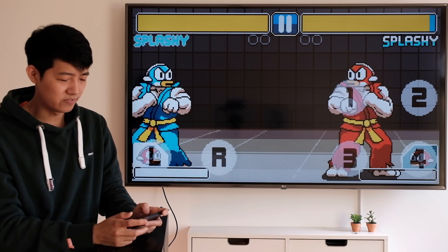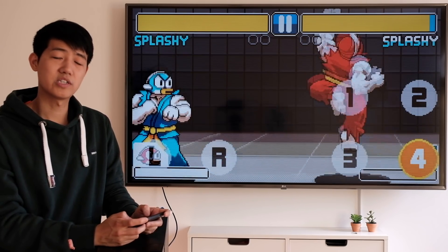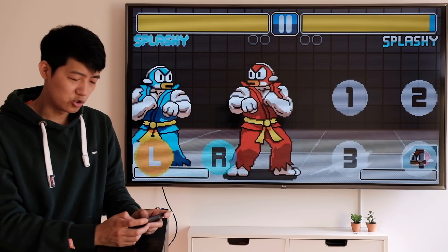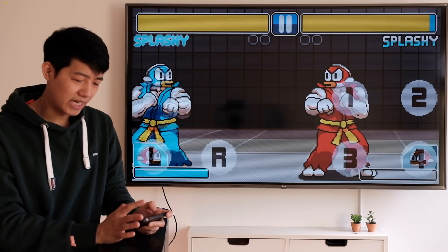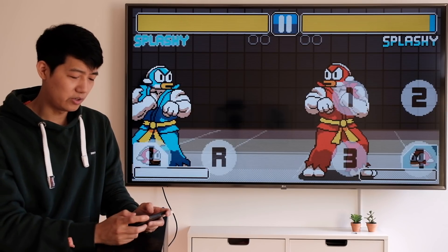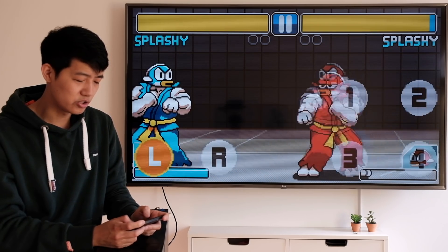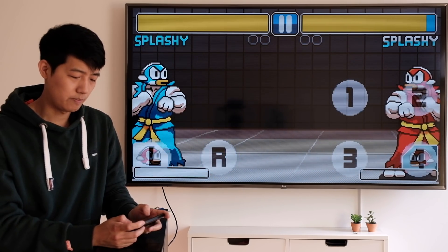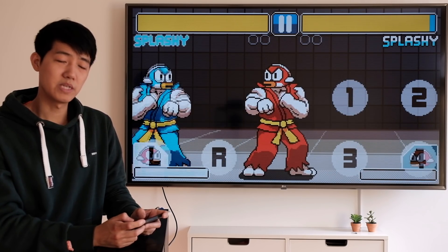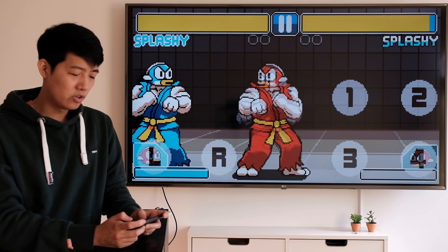Stay tuned for my next video — I'm going to be showing you all the tips and tricks for Splashy. I will be dissecting all the tricks and mechanics for Splashy just like my Flappy video. But here's a sneak peek: for Splashy, pressing number two is a regular jump kick, but in this version they gave him a forward spin kick. Instead of pressing one for a backwards spin kick, you now have a forward spin kick.